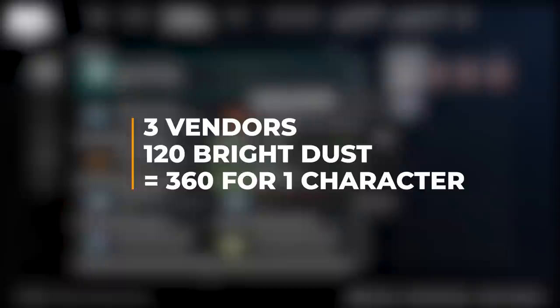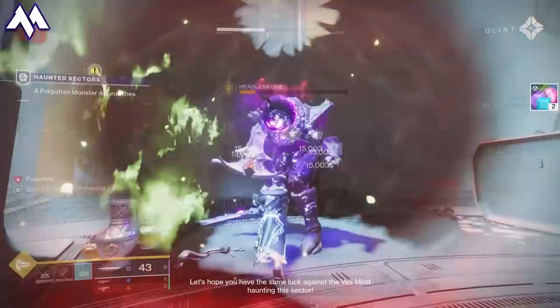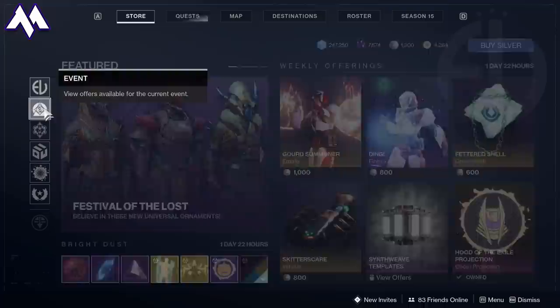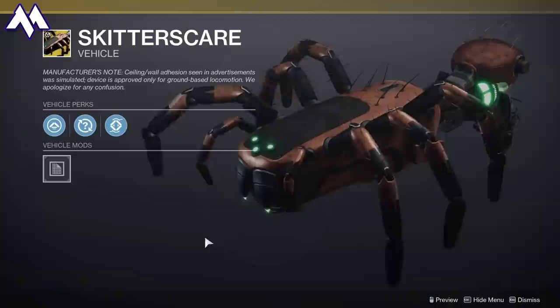That's on one character. Do it on all three leveled characters and that's 360 times 3 — 1,080 Bright Dust per week. Do those easy challenges for three weeks, which is the duration of Festival of the Lost, and that's 3,240 Bright Dust. That's more than halfway to a Dino Armor set and more than enough to pick up the Spider Sparrow, which will cost 2,500 Bright Dust in Week 2 at Reset.